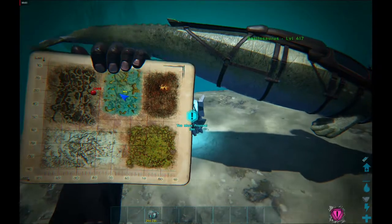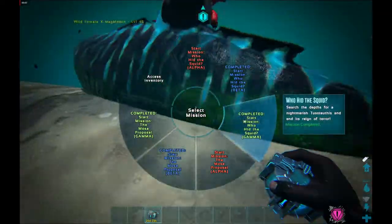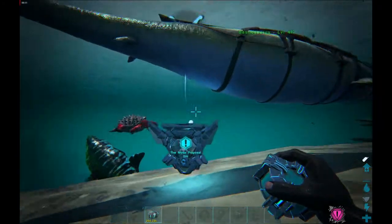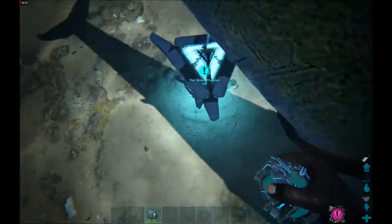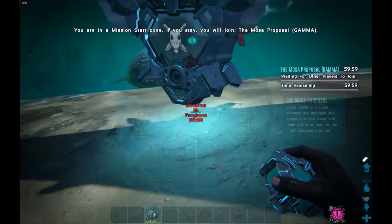Hey guys, King Joe here again. Today I'll be showing you how to do the Moza Proposal Gamma, which will drop you the tech gauntlets. For this mission we're going to be underwater.